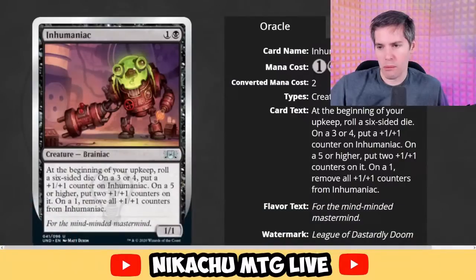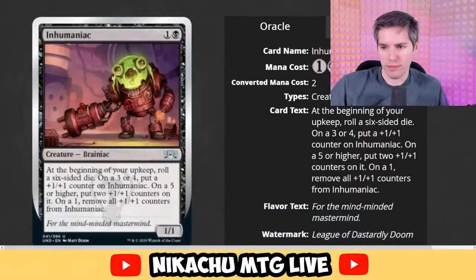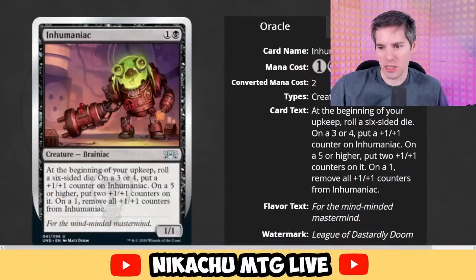Brainiac is a superhero villain. I was thinking of Pinky and the Brain from Animaniacs. Extremely Slow Zombie has four artworks in different sets and its body keeps degrading throughout the four — the flavor text is also connected. That's sweet.